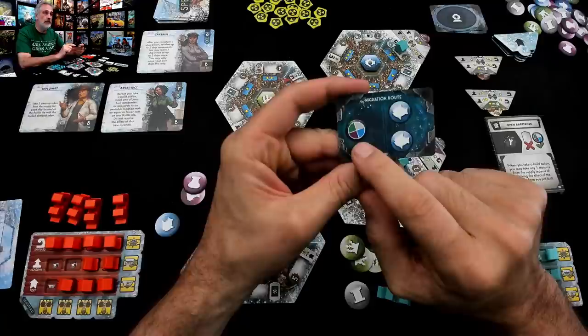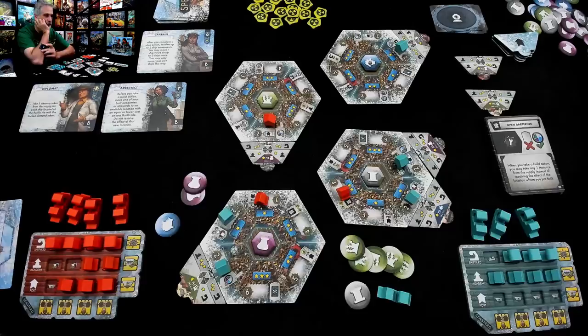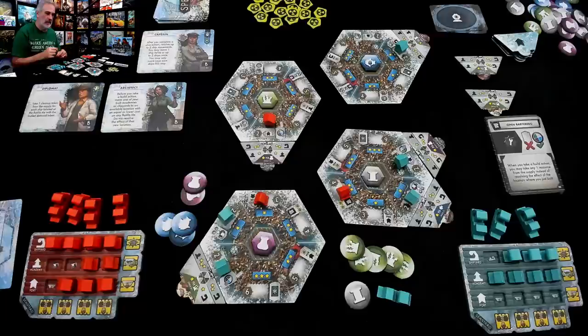I can take any resource I want and give Jen two fish, or I can get two fish. That's not what I was looking for, but I'll take the two fish because there's not much building going on over there yet. Jen will take anything she wants — she'll take some more kelp. She is the Kelpy Queen. I dived.